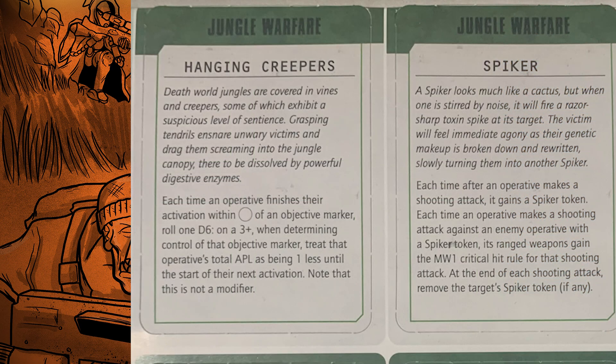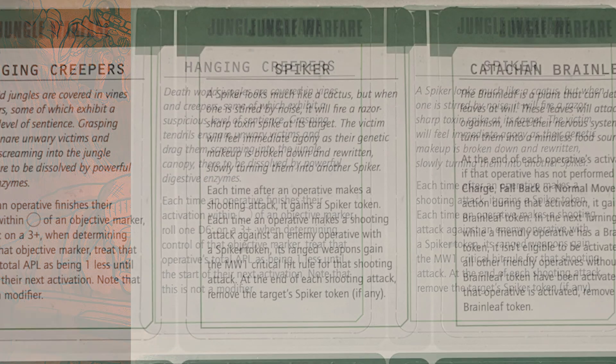First, we've got Hanging Creepers: each time an operative finishes their activation within range of an objective marker, on a D6 roll of 3+, when determining control of that objective marker you treat their APL as being one less until the start of their next activation. Note this is not a modifier — so it's kind of like a reverse banner. Effectively you can count as one APL for an objective, or two if you're a marine. I think that's the most balanced and interesting one from a fairness standpoint.